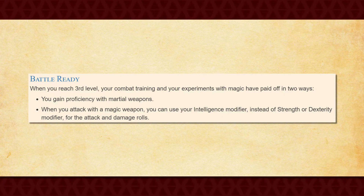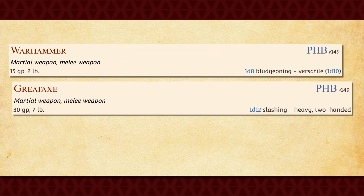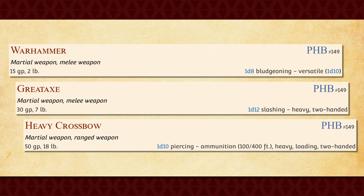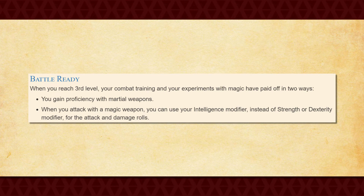Wow, this is absolutely an incredible feature for you, and it can really change up how you want to approach combat with this class. Being able to use your spellcasting modifier for weapons like the Warhammer, Great Axe, or even the Heavy Crossbow opens up so much potential, especially when you take into account your Infuse Item feature. Just keep in mind that the damage output can fall off as your cantrips scale beyond it. Otherwise, this is still an awesome feature that you're bound to get a lot of use out of.